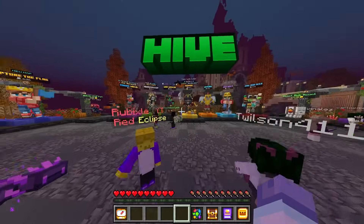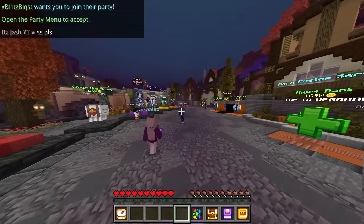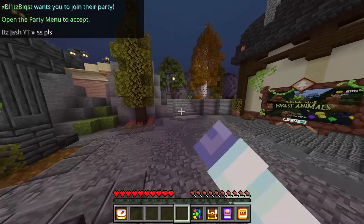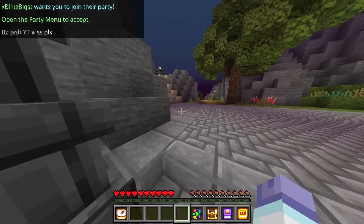We're going to head forward from here, head around this way, and head to the castle. We're actually going to head behind the castle for the first ingredient, which is a zombie hand.